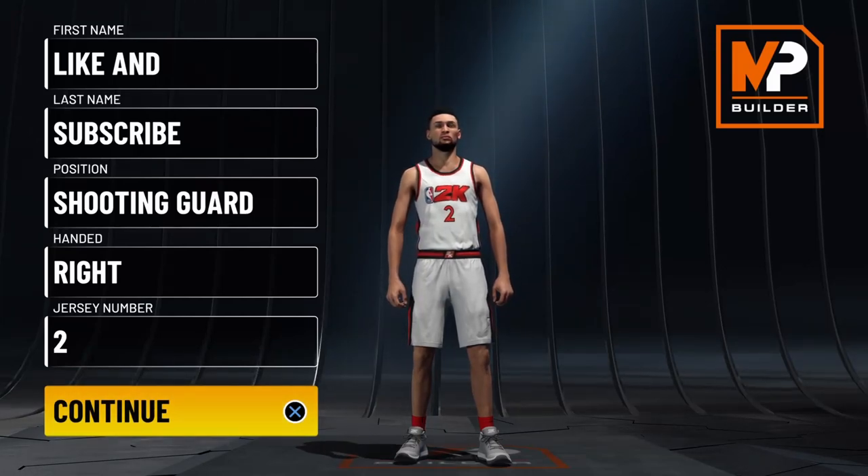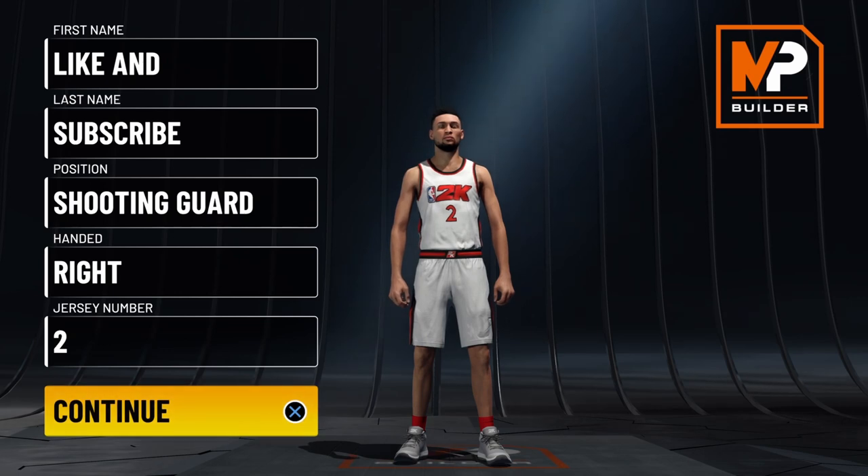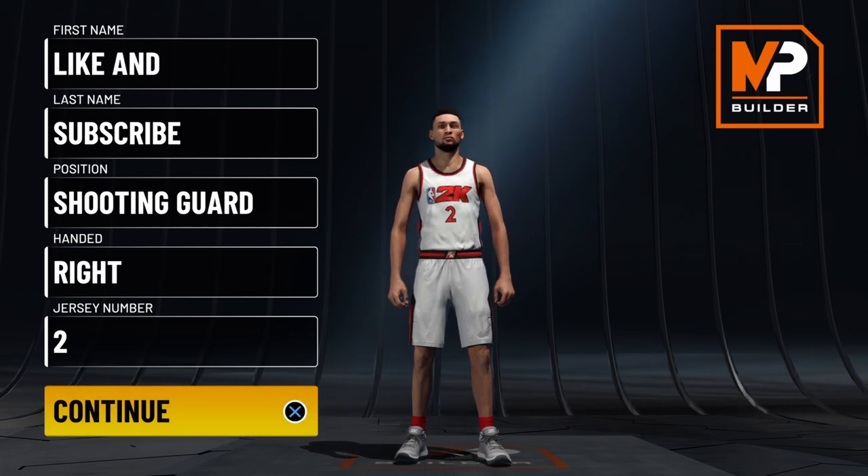Welcome back ladies and gentlemen, welcome back to the channel. Hit that subscribe button if you are new. This is DR Games, you can call me DR for short. In today's video I'll be showing you how to create a catfish two-way facilitating finisher in NBA 2K22 current gen.